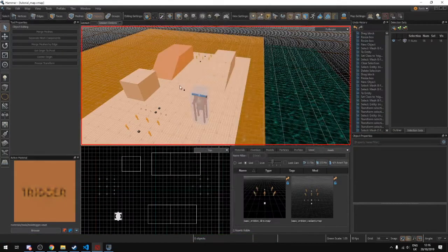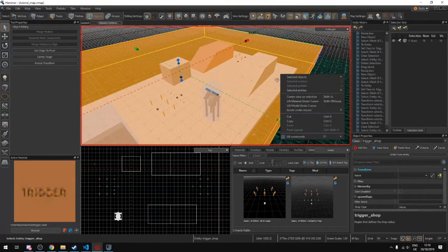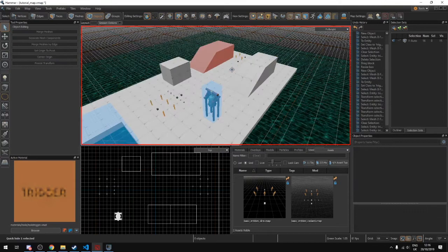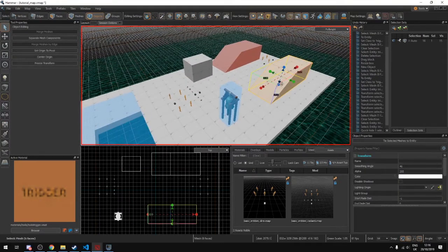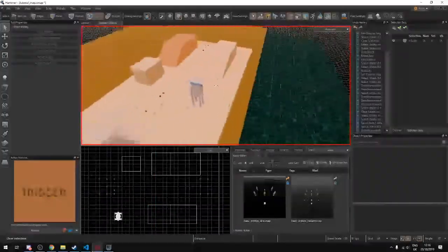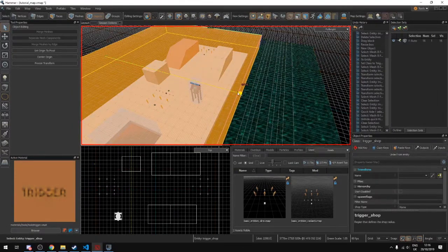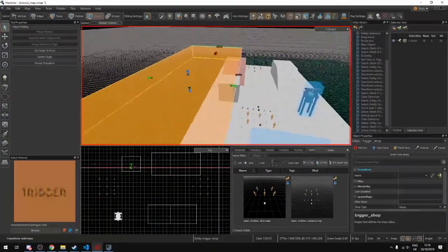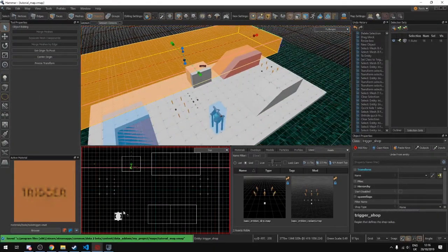One problem with a large trigger box is it gets in the way when editing other parts of your map. You can press H while it's selected to hide it, then move other things freely, and press U to unhide it. For this video, we'll set it back to a small shop covering just the top part of the map.